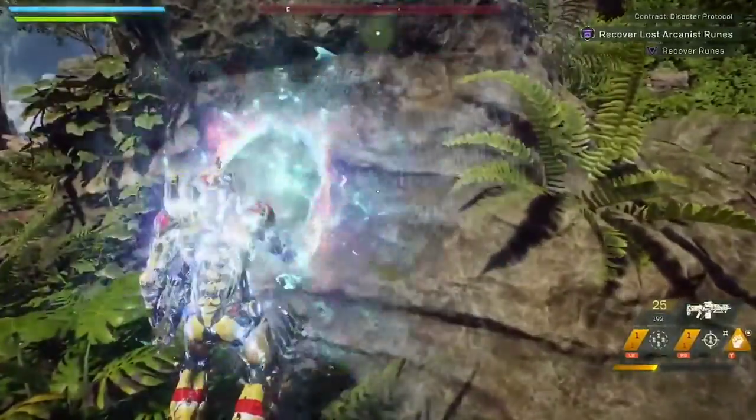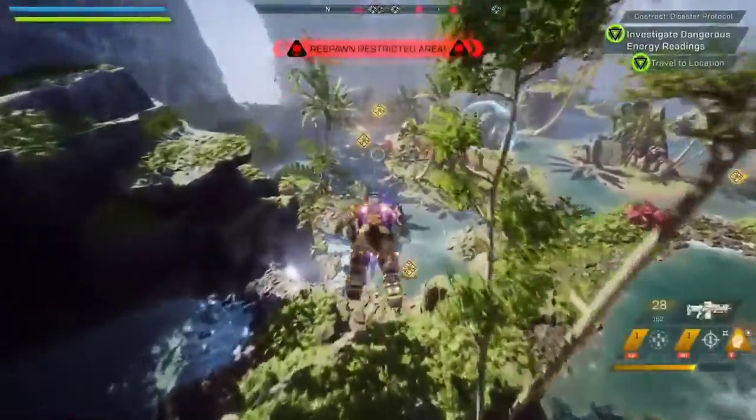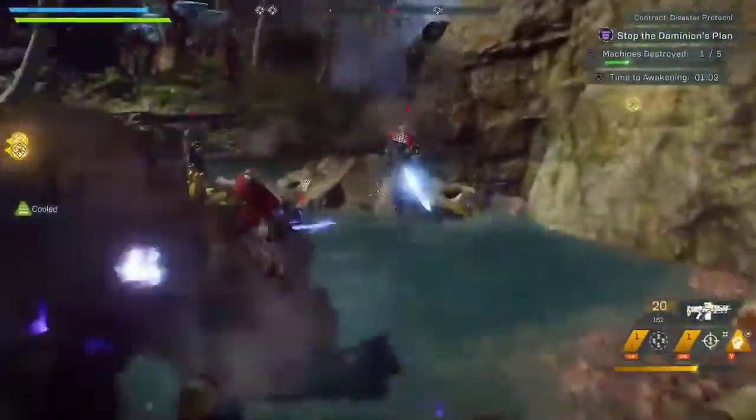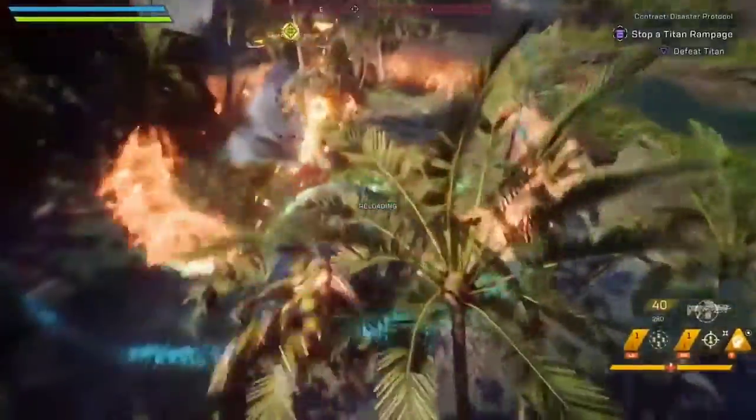These missions have multiple parts to them and are far more difficult to complete. In this case, Mathias Sumner, an arcanist, hires you to not only provide valuable field research, but also stop a dominion plot to wake a titan. You need to disrupt the process before the titan wakes and destroy those machines.